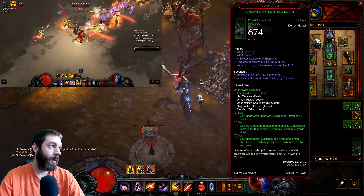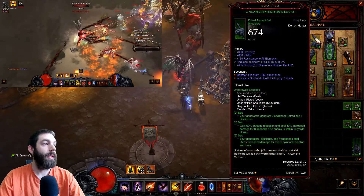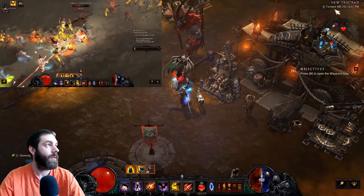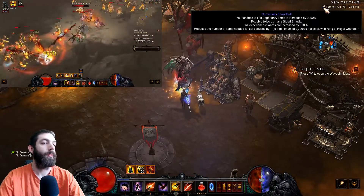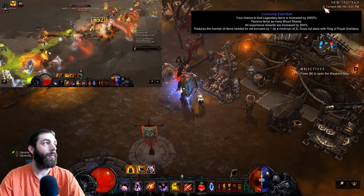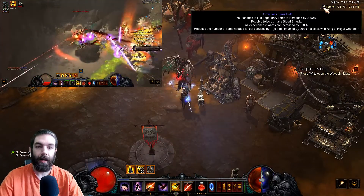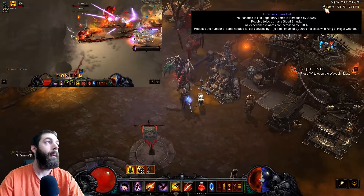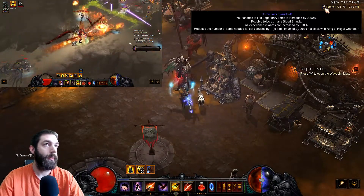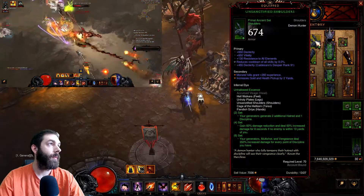We will need five pieces of the Unhallowed set rather than six, because this is for Season 16, patch 2.6.4 — Season of Grandeur — which comes with Ring of Royal Grandeur at all times. It does not stack with the Ring of Royal Grandeur; you have the buff the entire time. All other buffs are PTR.